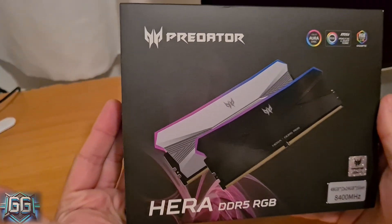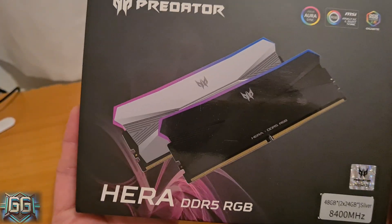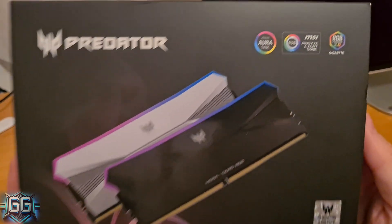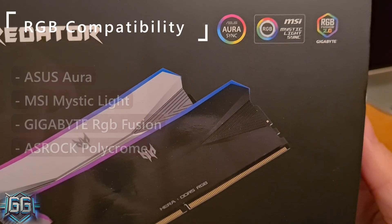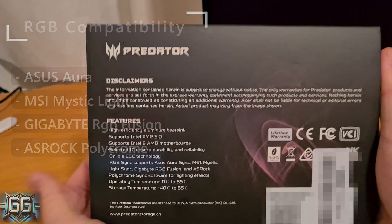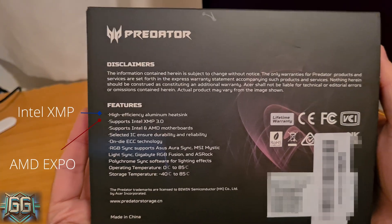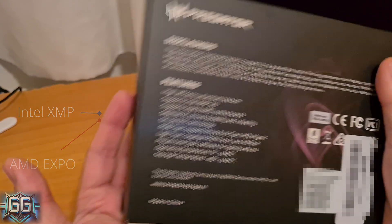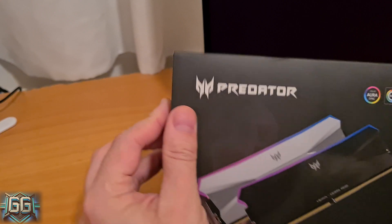The Predator Era 8400MHz is designed for high performance gaming and professional workloads, pushing the limits of next-gen computing. It syncs with ASUS Aura, MSI Mystic Light, Gigabyte RGB Fusion, and Astro Polychrome. It supports XO and XMP profiles, allowing easy configuration for AMD and Intel platforms.